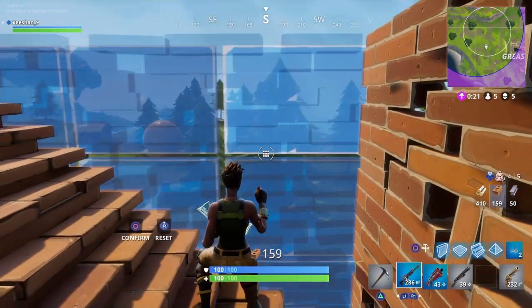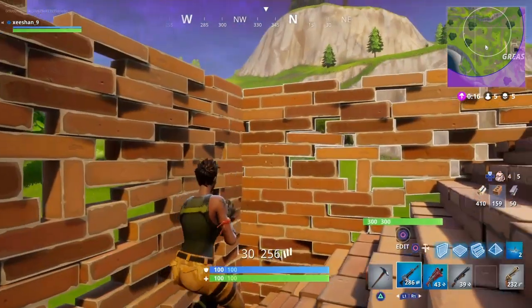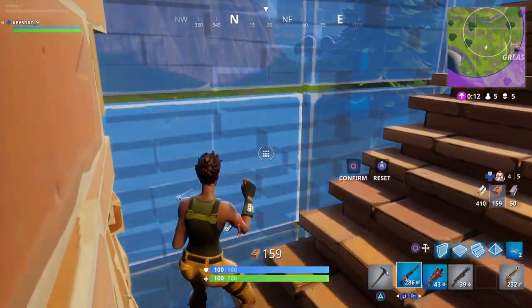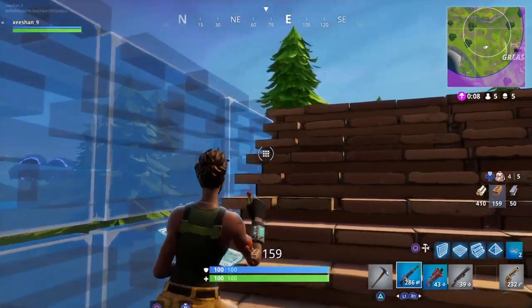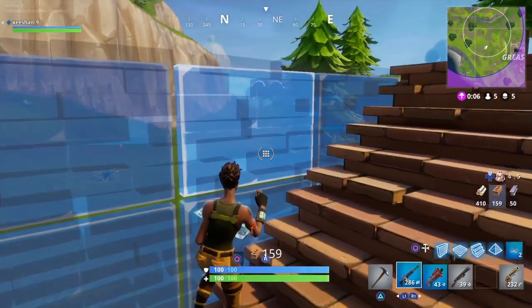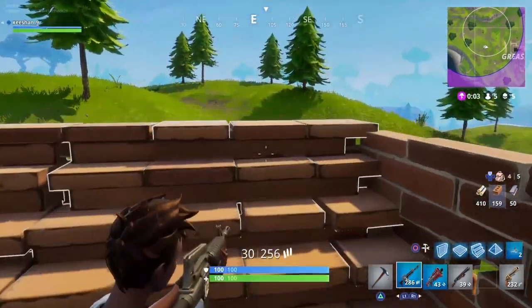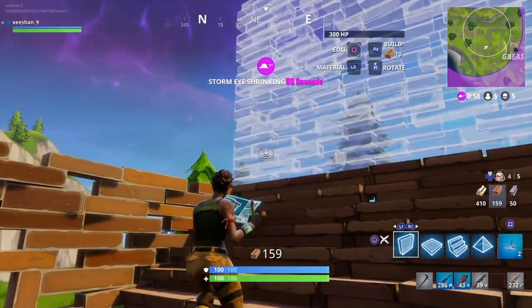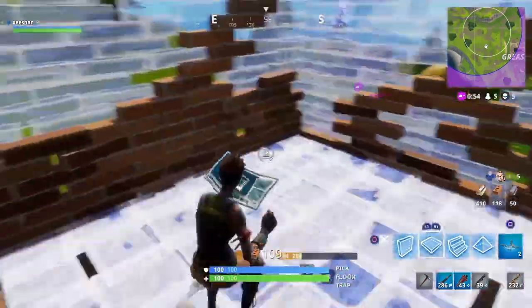I know this isn't really a glitch, but it's a cool trick that about 75 percent of people don't even know about. You can see through the walls and it's really helpful when there are only a few people alive — you can see who's coming toward you. Some people sit near your base and wait for you to come out, so this really helps. That's the second glitch or trick, whatever you want to call it.